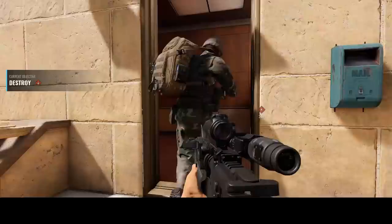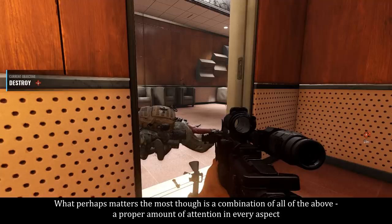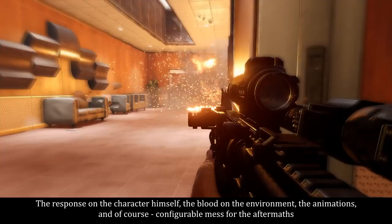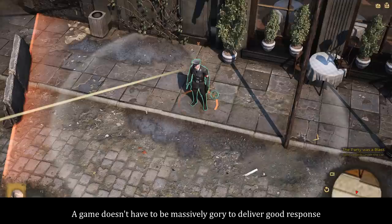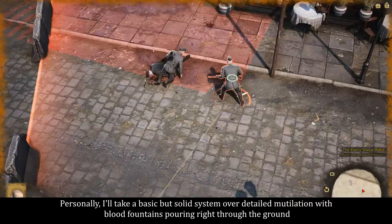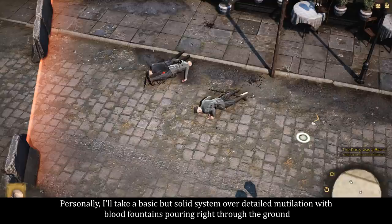What perhaps matters the most though is a combination of all of the above — a proper amount of attention in every aspect: the response on the character himself, the blood on the environment, the animations, and of course configurable mess for the aftermath. A game doesn't have to be massively gory to deliver good response. In fact, many games that do go for detailed or exaggerated effects often neglect some of the aspects, which undermines the feel by a lot. Personally, I'll take a basic but solid system over detailed mutilation with blood fountains pouring right through the ground.